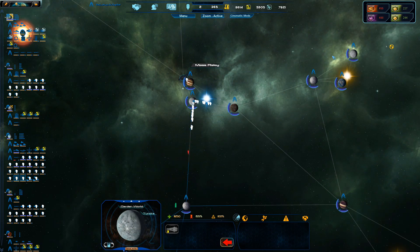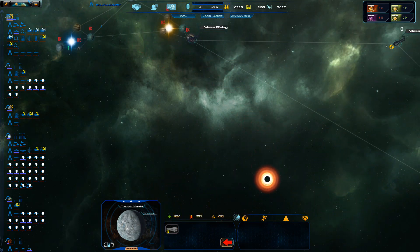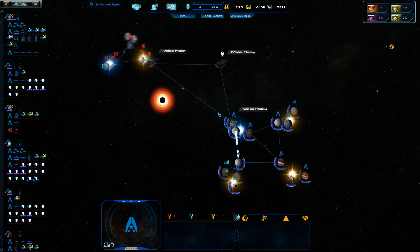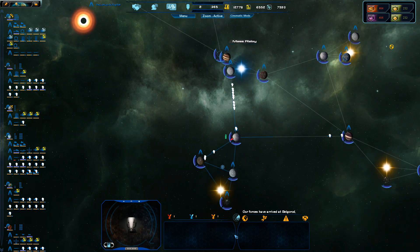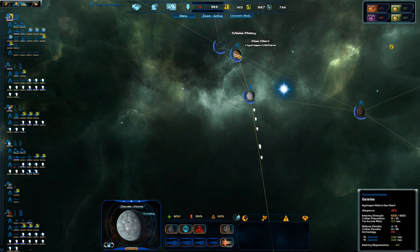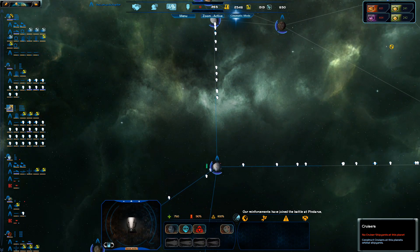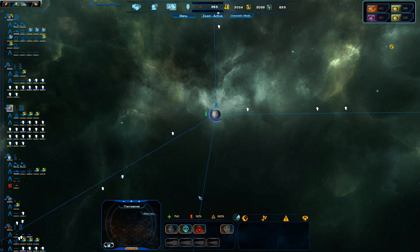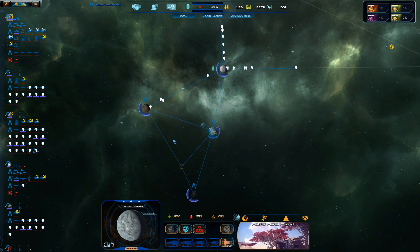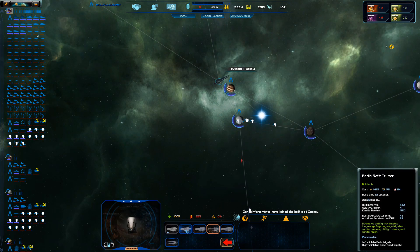FTL jump complete. It doesn't look like they've captured a few planets, but it doesn't look like they've got as many as I'd think they would have. We've got to do this stage — we've got to start building it. How long does it take to make? On Ogreve? Let's find it. It's an entire while, so we might as well just chill. I'm not doing a lot at the moment — we'll just build some more cruisers and stuff.